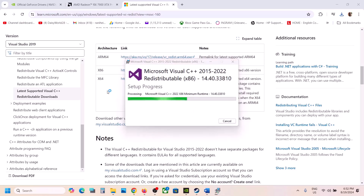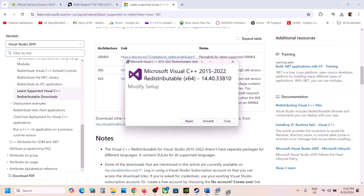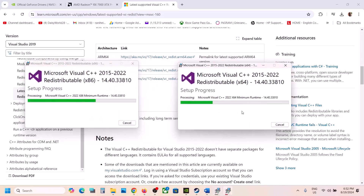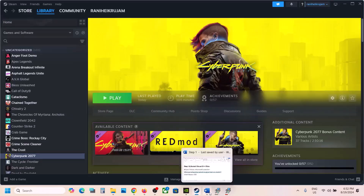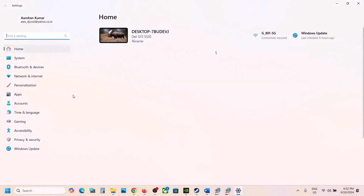Let the x86 installation complete, then download the x64 file and run it. Click Repair or Install as appropriate, click Yes to allow, and let the installation complete. Make sure both x86 and x64 are installed. Once installed, click Restart — restarting is a must after this step. After the system restarts, launch the game and check.